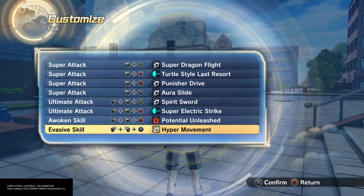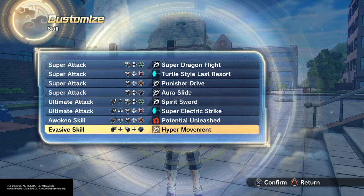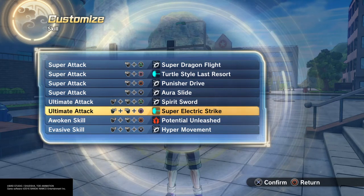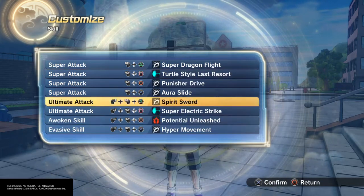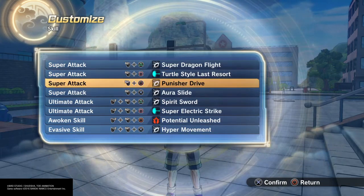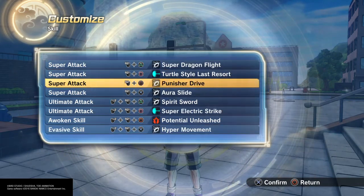For the Godspeed, I would put Potential Unleashed — tap that Godspeed. And then Hyper Movement, really, for that Godspeed. That would be good for it. More electricity for Super Electric Strike — get that electricity in there. Decent moveset, man. It's a pretty nice moveset. Speed and electricity — always great.